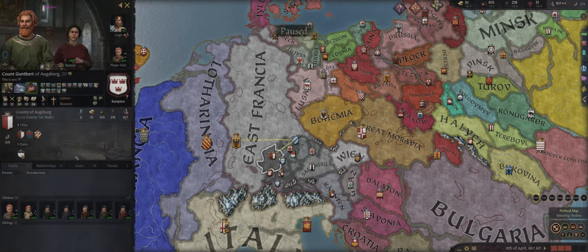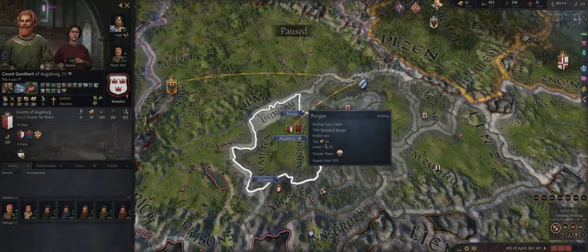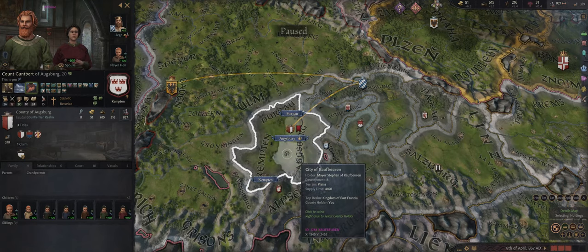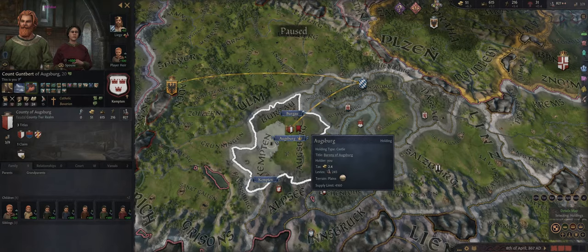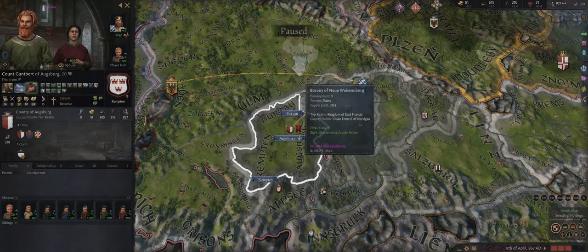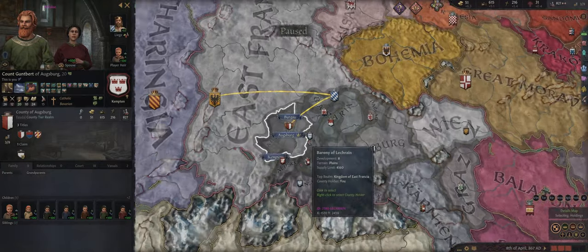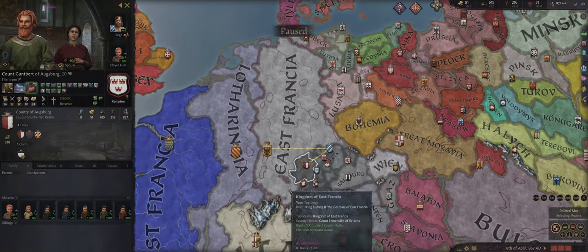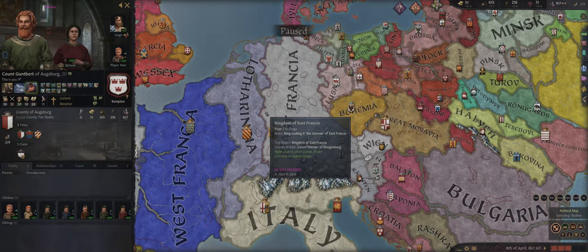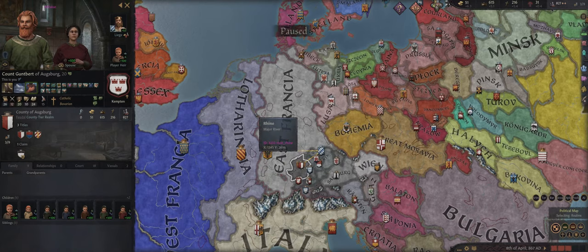That's a whirlwind overview, but it hits the broad strokes. Claims allow you to gain titles and expand your realm, and as you've seen, if your kingdom splits they're also a way to get it back together — or for a civil war to happen that's not in your favour. The AI will be doing all of this to you as well: requesting claims against you, trying to discredit you with the Pope, and all those other things. You'll need to defend against it as well as use it offensively. Once you get to a kingdom level it's harder to simply buy another kingdom from the Pope, but at that point you're much more powerful and can project force downward.